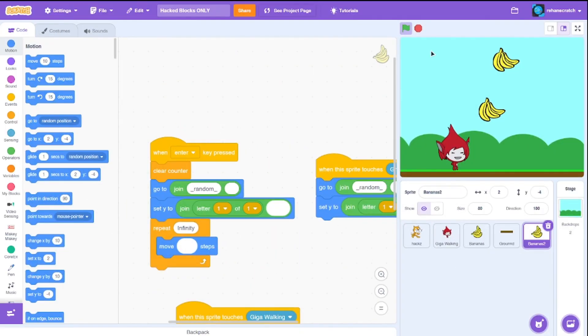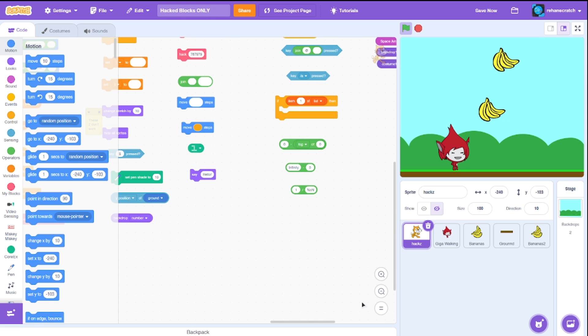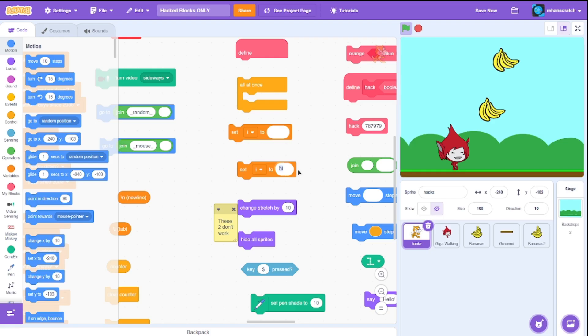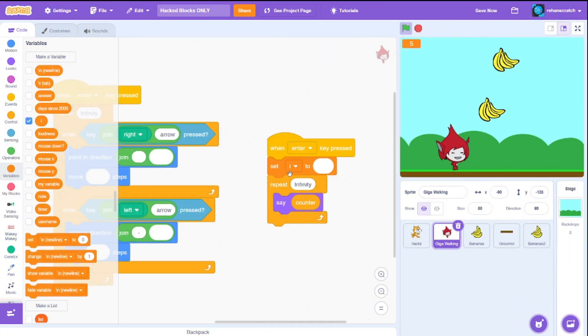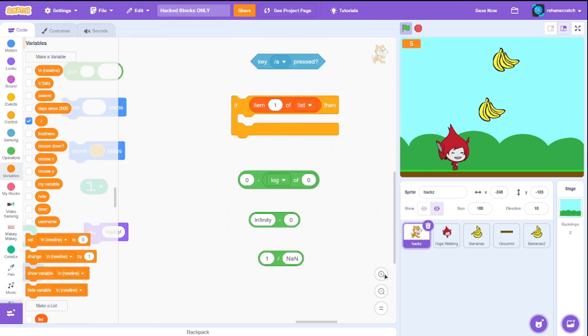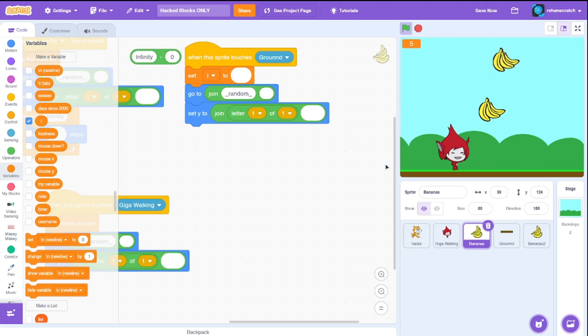Finally we need to code the lives system. We can't use the counter for lives since we can't decrement it, so we need variables. There's a piano-based variable block and also a way to store text input. When Enter is pressed, set variable I to 5. When our banana touches the ground, we need a way to reduce it — we'll use a minus block.